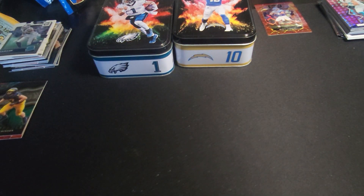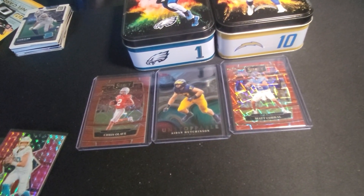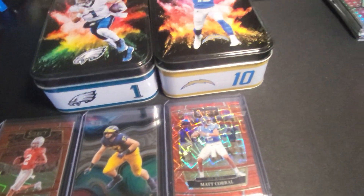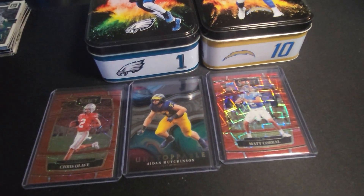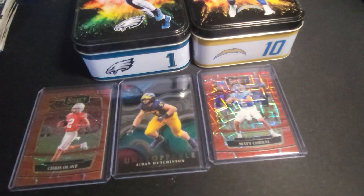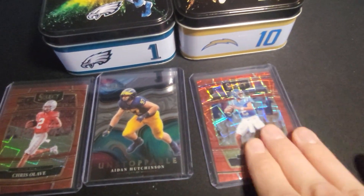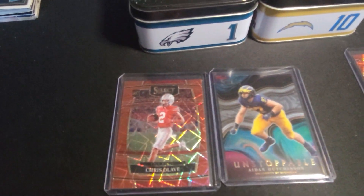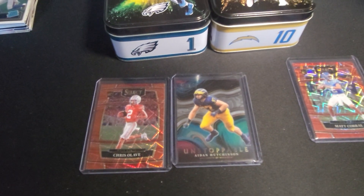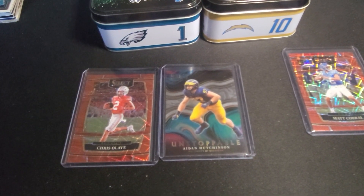Be back with top hits. I'm back, and my stand actually just broke, so having to hold my phone with my hand. Honorable mentions going to Justin Herbert — pink camo National Pride out of the Justin Herbert tin. And then out of the Hurts tin, got two Aiden Hutchinson base rookies out of those select draft picks. Top hits — the only hit I would say: Matt Corral red laser out of the Justin Herbert tin. And then of course, Ohio State and Michigan Jalen Hurts: Chris Olave red laser and Aiden Hutchinson Unstoppable insert. Go find some tins at Walmart, guys — they seem to be there now, more than ever. Till next time, have a good night, be safe.